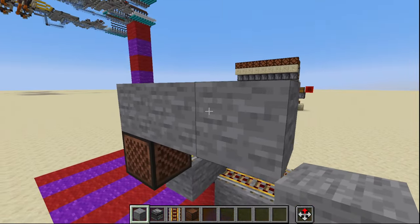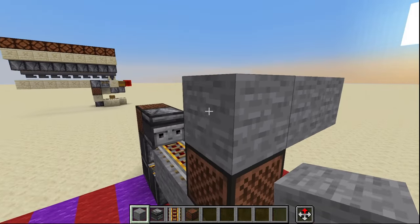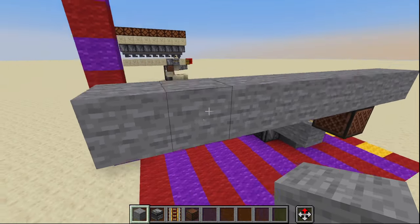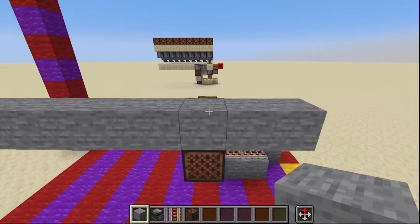Then we're going to place one, two, and three solid blocks with one, two, three, four, five, and six more.